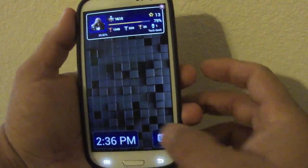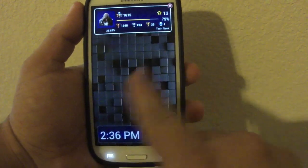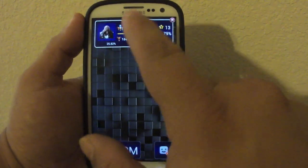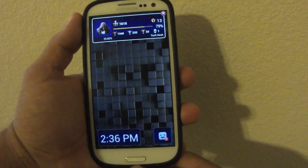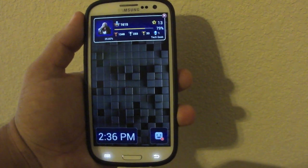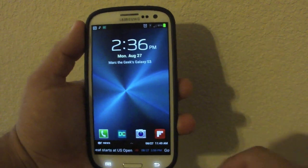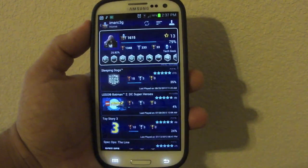One thing to note is that you can't actually unlock the phone from this lock screen. The only way to enable the lock is by pressing the home button — then you can go ahead and open the app. But it's a very cool feature overall.